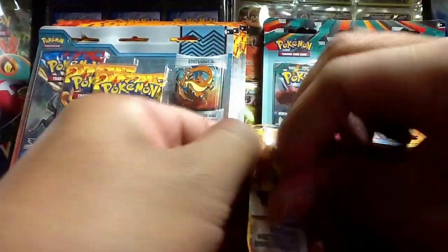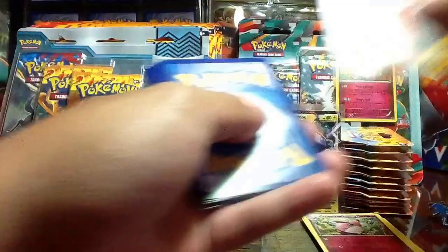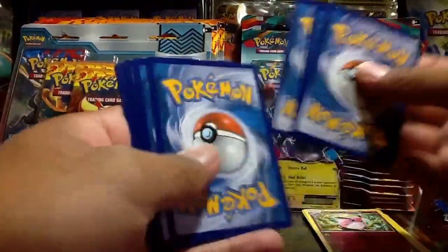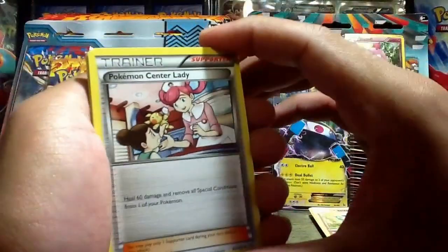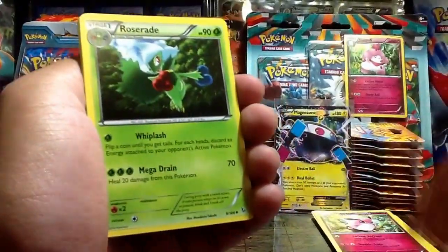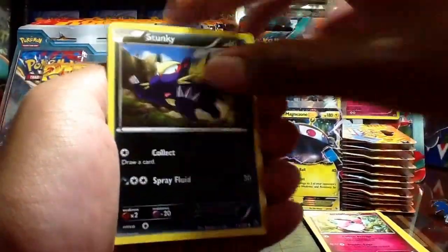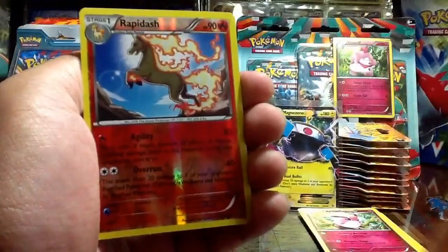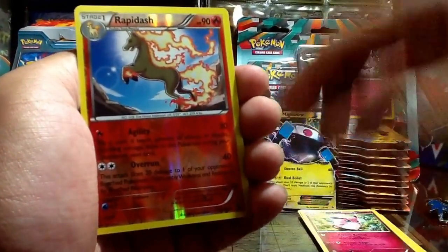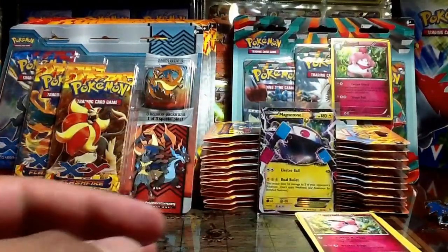And let's see the Pyroar one — Pyroar Flash Fire booster pack. Here we go: we have Pokémon Center Lady, Roserade, Metapod, Pidgey, Stunky, Duskull, Flabébé, Pineco, Rapidash Reverse, and a Butterfree regular rare. Not bad for the first blister pack, and I got my Magnezone right there.